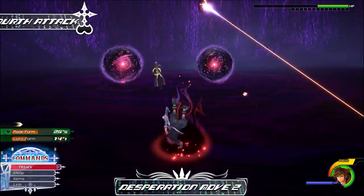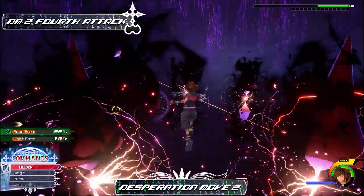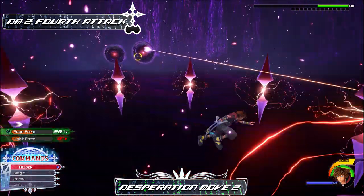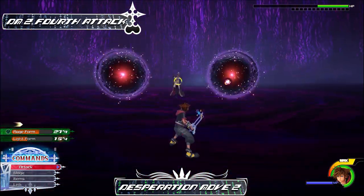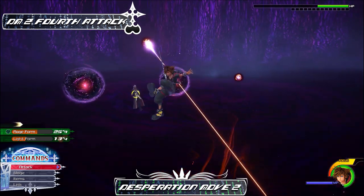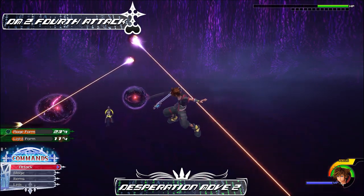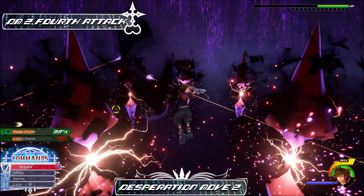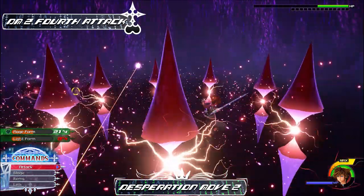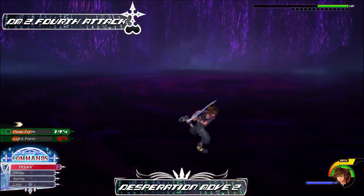The fourth move doesn't require much explanation. Ansem brings back his roaming lasers but also sends his shadowy underground claw to try and grab you. You can guard the first laser, jump and glide away from the underground claw while also avoiding the second laser. He will then summon more dark spikes all around you — all you have to do is air slide when you think they're about to hit. Potion or cure up if you ended up getting hit, and we'll proceed to the last possible move he can do.